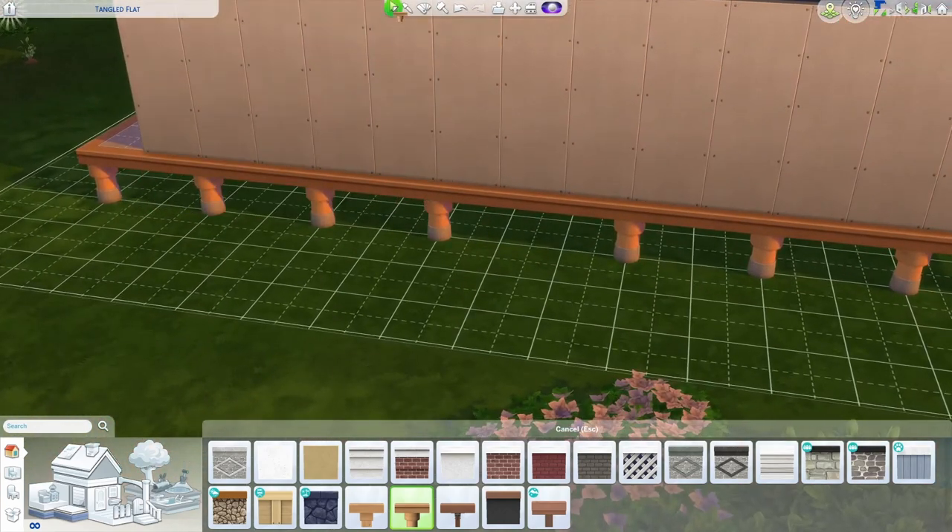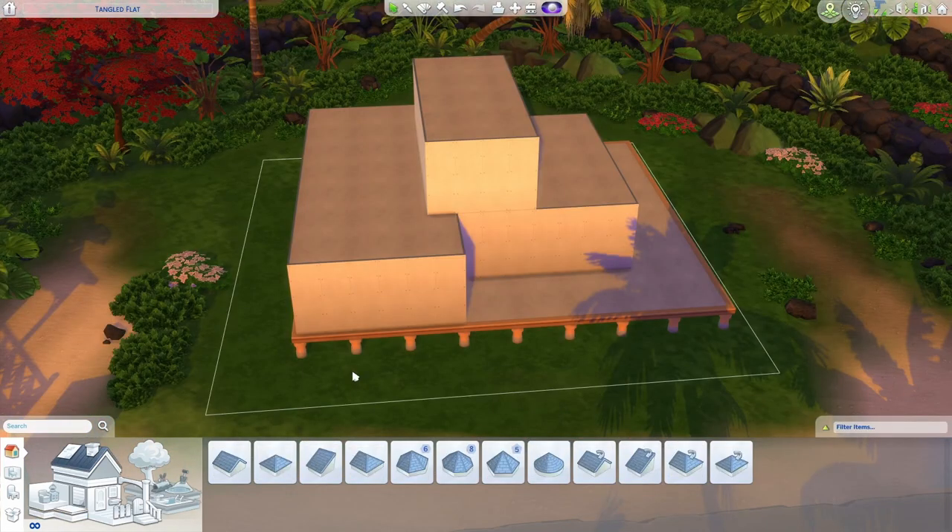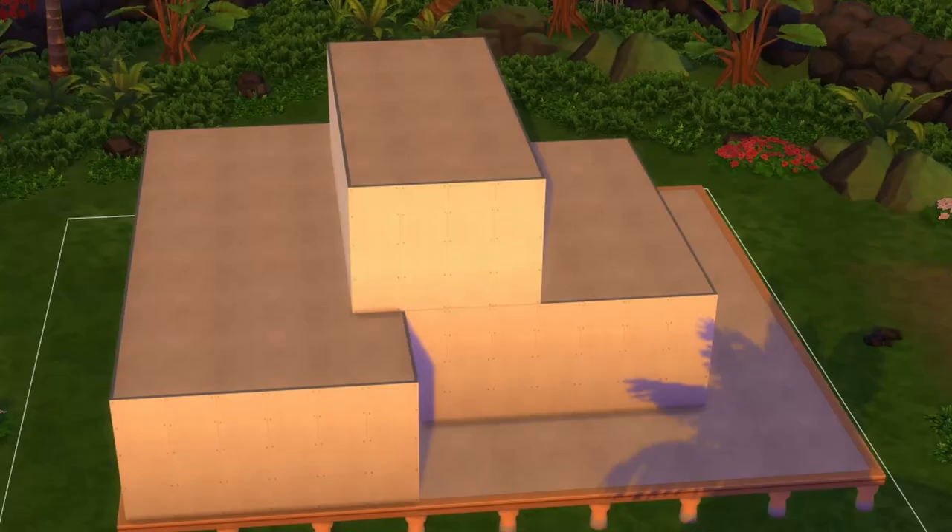We are going to raise this whole thing up on a bit of a foundation. If you're building more on the mainland part of the islands you can go for the lava rock foundation. Personally I really like using the stilted foundation, but if you use this one make sure you go through and actually click on every single room, because otherwise you're going to get an awkward concrete foundation — and we don't want that.